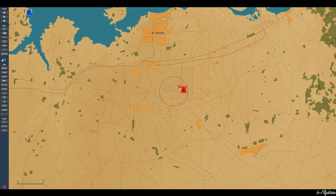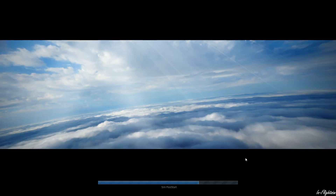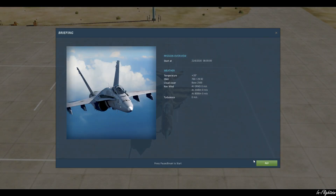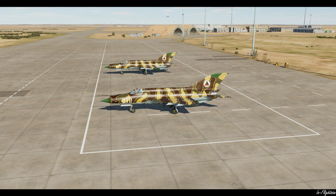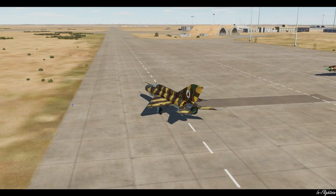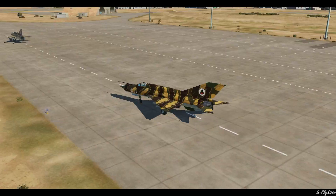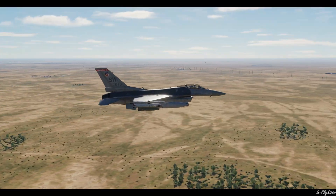Let's go ahead and jump in and see what it can do. You can see we've got our two MiG-21s — they should start taxiing out any minute now. Let's just speed things up a little bit. Yep, here they go, so they're going to taxi down to the end of the runway and try to take off. Here's the F-16, let's come to waypoint one.